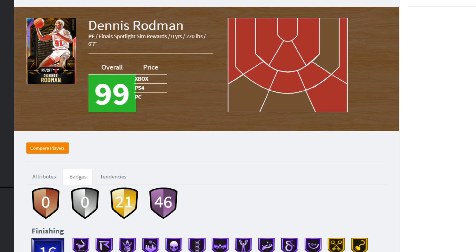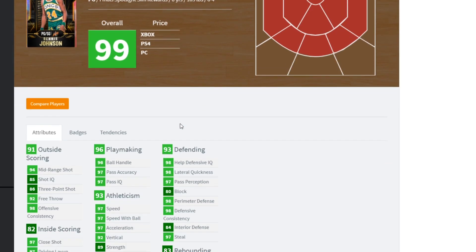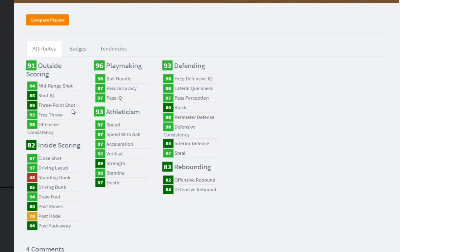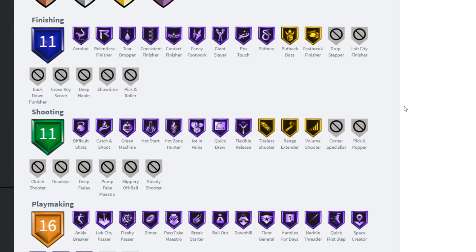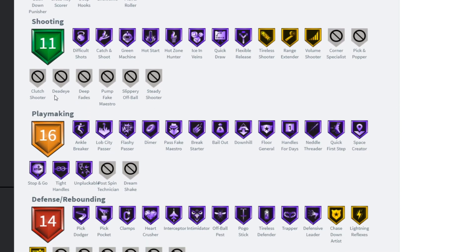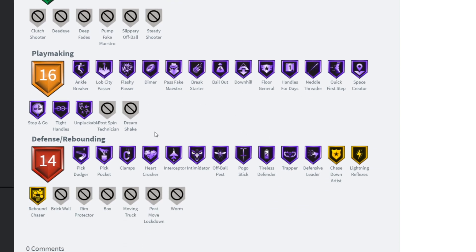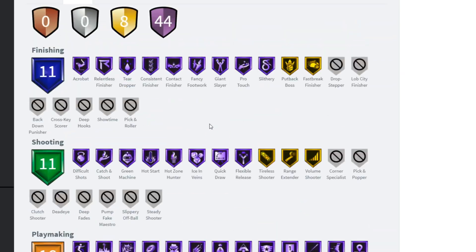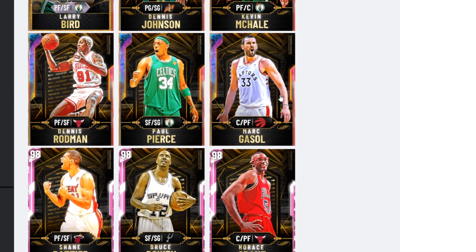They also have a shooting guard card that's going to be nice. The free point guard has an 86 three-pointer, driving dunk 85, great ball handling and speed, and 44 Hall of Fame badges. He doesn't have Dead Eye but the playmaking is almost all maxed out at Hall of Fame, and the defensive badges are looking really good too. These free cards are going to be nice.